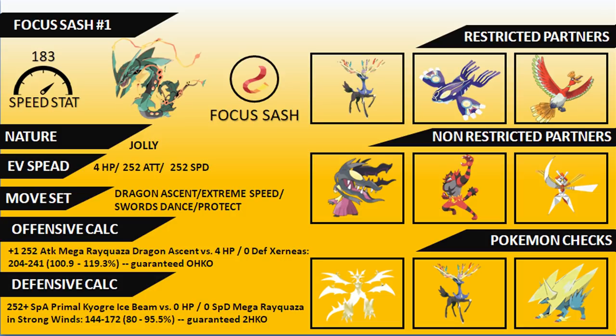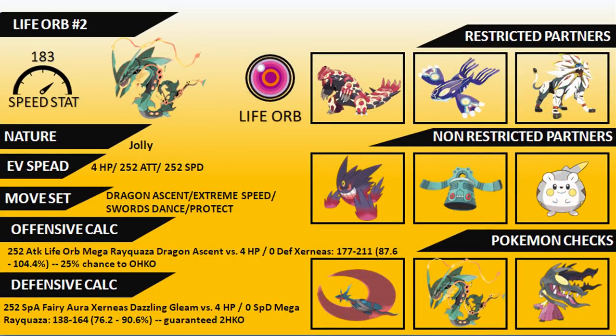The next set we're going to look at is another common one in this format — the Life Orb set. Life Orb gives you a 30% boost on all attacks at the cost of recoil damage each turn. Going again with a Jolly nature to maximize Speed, with Dragon Ascent, Extreme Speed, Swords Dance, and Protect. You can interchange Swords Dance for something like Draco Meteor or Overheat to give you a bit more coverage outside of Dragon Ascent and Extreme Speed.